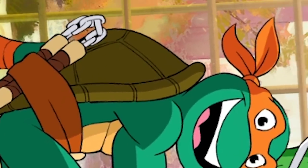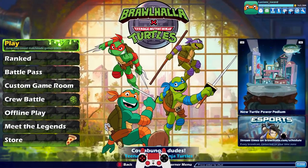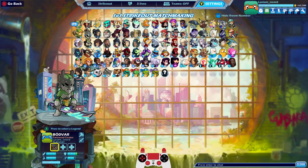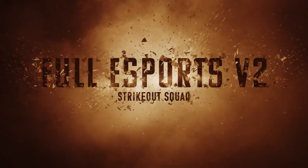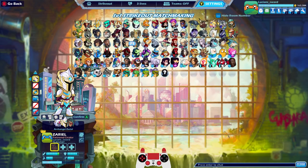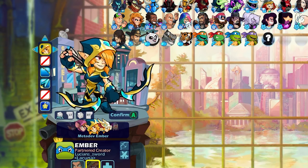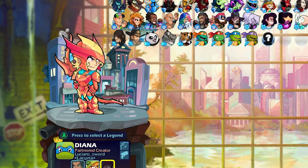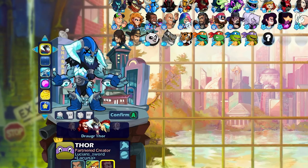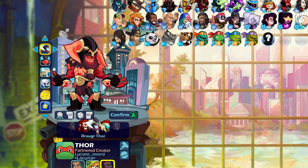How's it going everybody? LucianSword here playing some more Brawlhalla for you guys today as always. Hope you're all having a beautiful day wherever you might be. Today we are going to do something I've never done before — we are going to play Strikeout with a full team of version 2 esports colors. I only have three legends with version 2 esports colors: Zaryl, Ember, and Thor. And I can do a full Strikeout team using them.